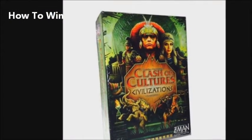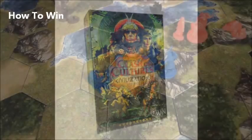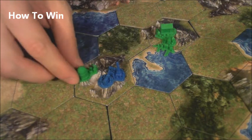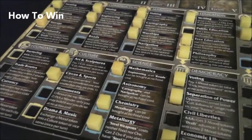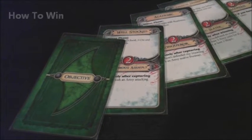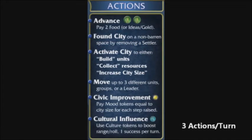In Clash of Cultures, you are trying to be the civilization that makes the most impact to the world, being remembered in the history books. This is done by gaining victory points. Victory points are gained by building up your cities, being culturally rich to influence other cities, conquering other cities forcefully, advancing in technologies, building mighty wonders, and completing objectives. Players will accumulate these points over a series of six ages, with three turns in each. On their turn, a player can perform three actions.